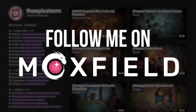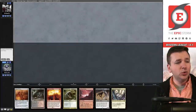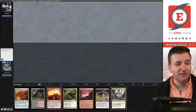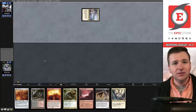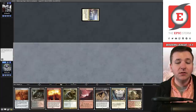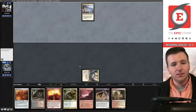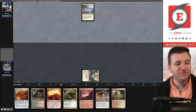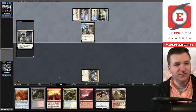Moxfield.com is the easiest way to build a Magic deck online. Game number two, we are going to keep — we already have the Calibrated Blast and we have some backup plans here, it's beautiful. Roger and Trium, sure thing. Play the headquarters, pass. So this one is banned, so if we fetch for the Rakdos land we should be able to play a turn-two Scion.